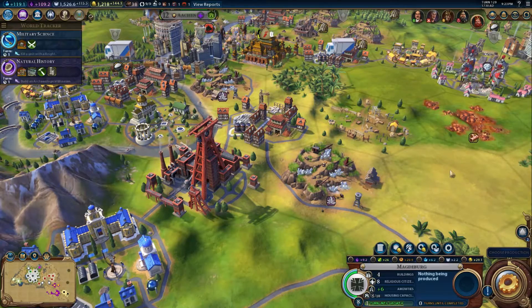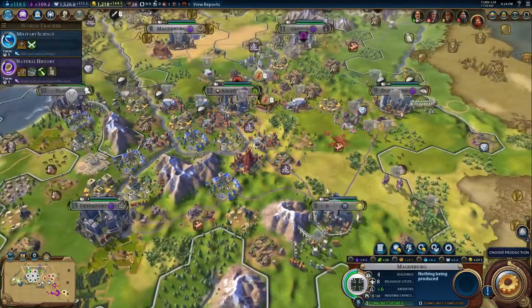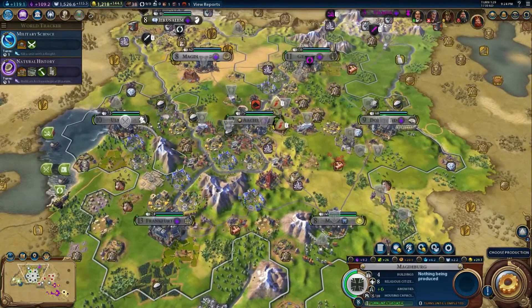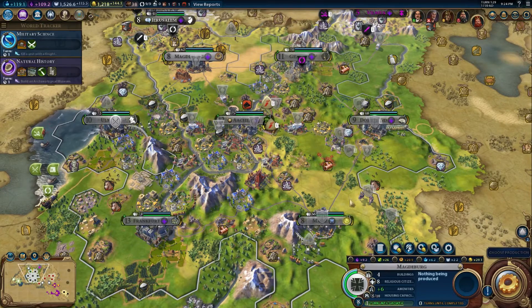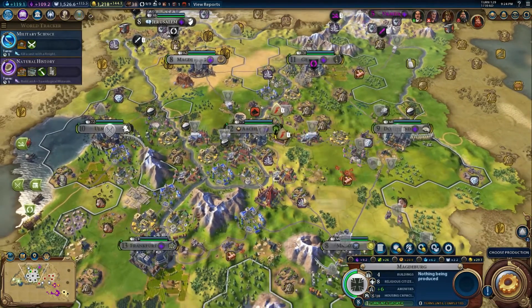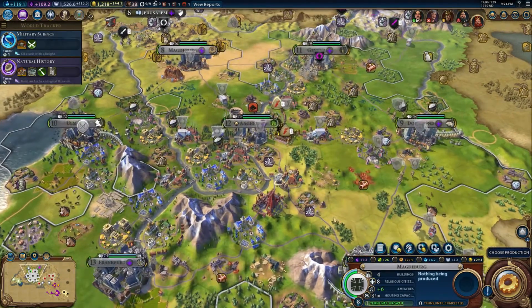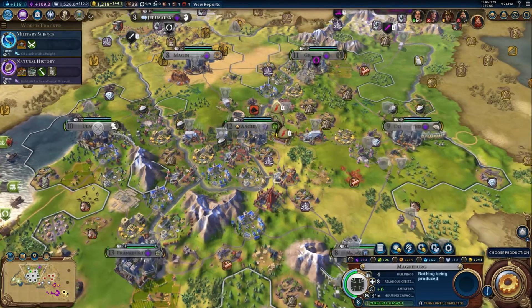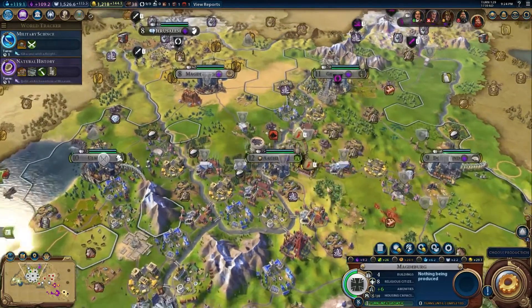Hello friends, SentinelH here, and welcome back to Civilization VI, the German Mega City. In the previous episode, we looked at all of our cities and we found good locations, at least plus 5, for all of the housing districts, all the neighborhoods, so that we can get a ton more housing. That should give us enough housing to get us to 15 population in all of our cities to get some more districts.